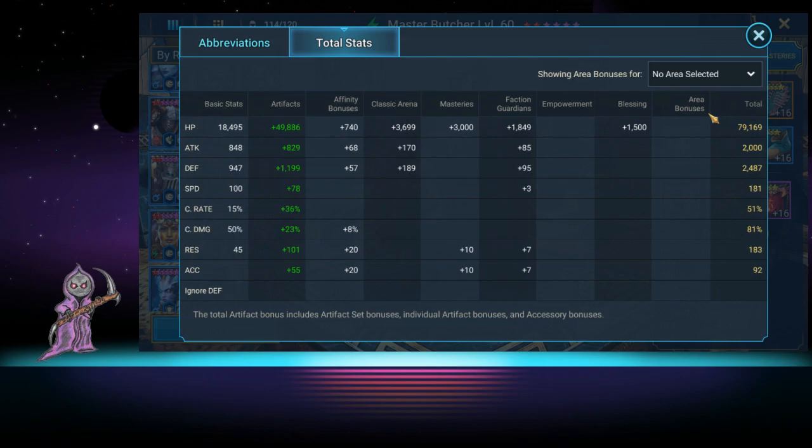Total stats: he has 79,000 HP, 2,000 attack which is basically useless, defense is 2,487 — I'd much rather have that higher. Speed is 181. Crit rate and crit damage don't matter on this build. Resistance and accuracy should be higher — resistance should probably be at least 200-250. If I was going to rebuild him, I would take away from attack, speed, crit, and crit damage and push resist, accuracy, and defense as high as possible.